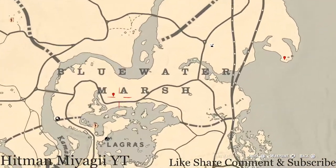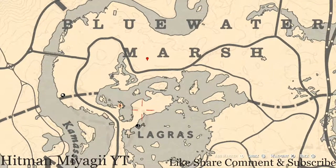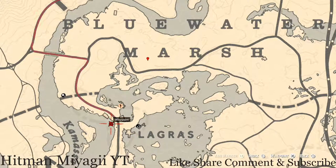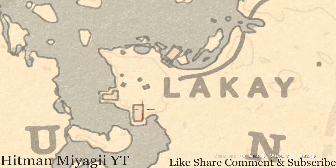Over here at this location you guys will get a random loss jury, so I cannot tell you what it is because it is randomized — come here with your metal detector. There are also a couple of tarot cards: there's a tarot card here and there's a tarot card on the back of the boat right here.